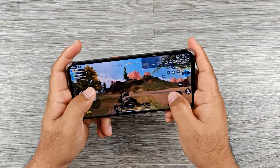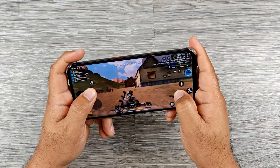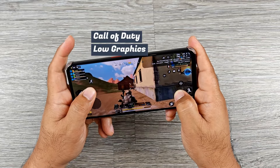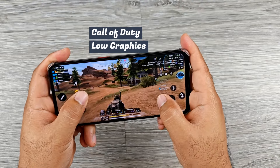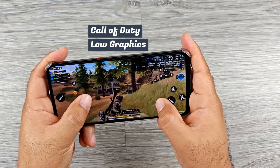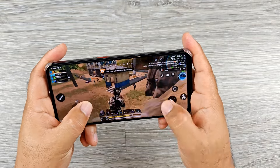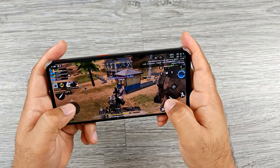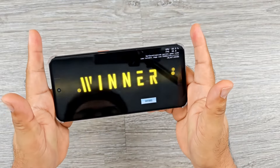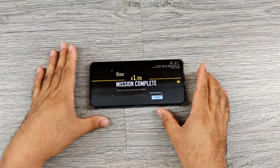Call of Duty Mobile defaults to low graphics quality, but you can change it to medium. Its average frame rate is 39.2 FPS, with more noticeable frame drops during the heat of battle. But it's still enjoyable to play — I even won the match.